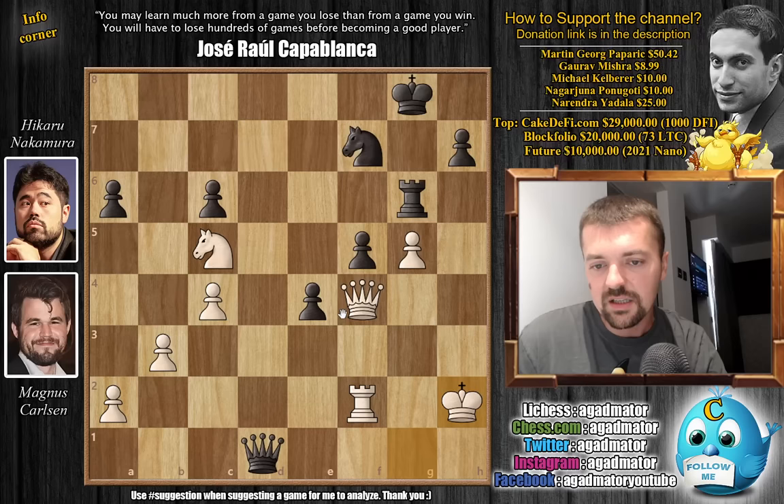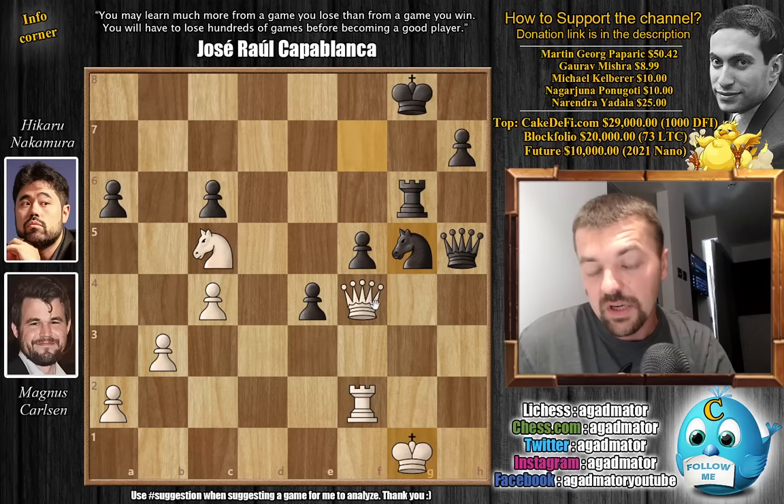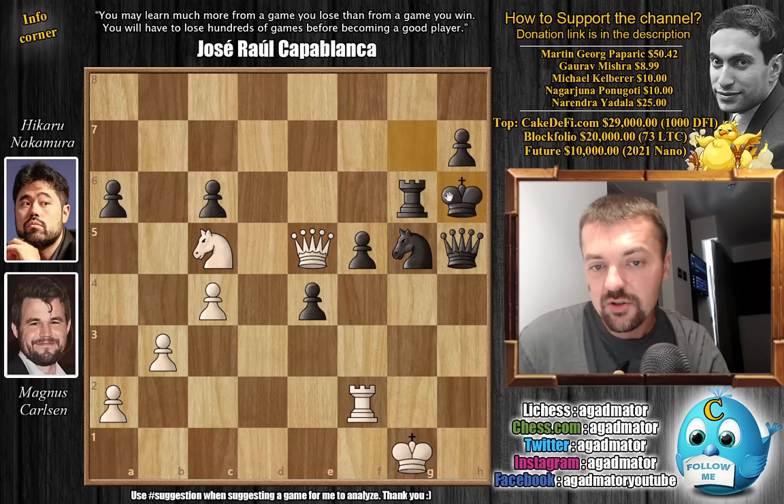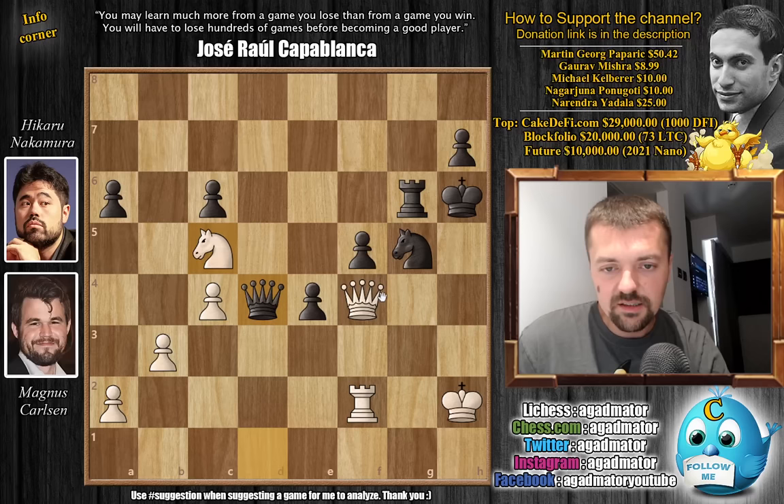Queen to D1 check, king H2, and now he repeats. Because if you play something other than king to H2, you're going to run into trouble — for example, if you allow queen to D4, putting pressure on the knight. So queen to H5 with check again, king to G1, and now just knight captures on E5, opening up the G file. Magnus finds a way to keep the knight at bay: queen to B8 check, king G7, queen to E5 with check, king to H6, and now queen F4, not allowing the knight to move — but it is simply not enough.